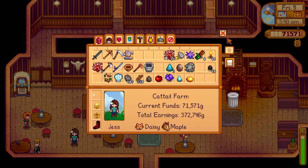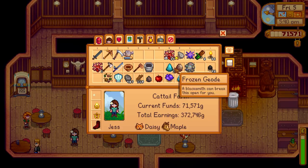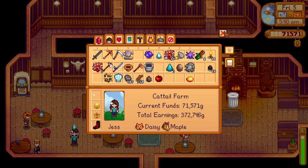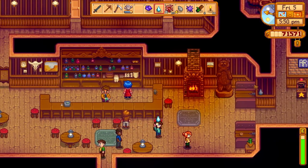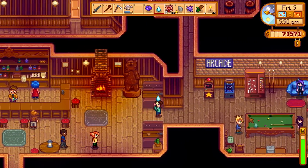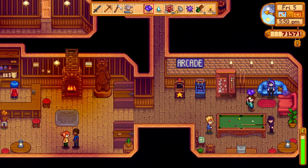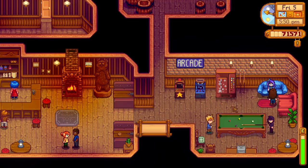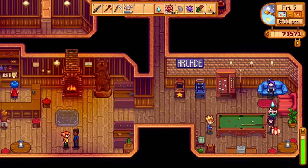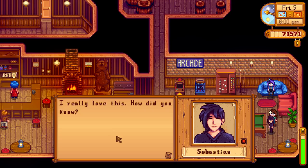We have some amethysts that I know Abigail loves, and we have those frozen tears as well. So if they're all in the extra room back here playing pool, that might be a good thing to surprise them with. There they are. An amethyst for you, Abigail. I seriously love this - you're the best, Jess. And then we have a lovely little frozen tear for you, Sebastian.